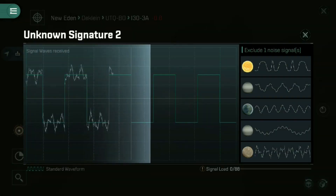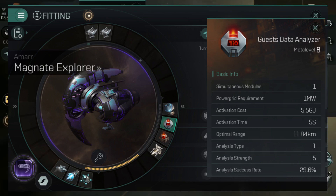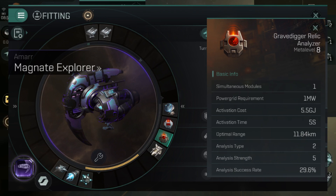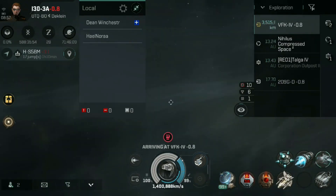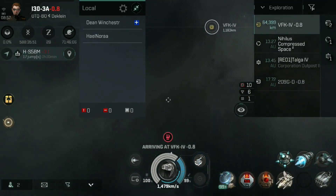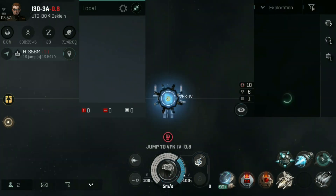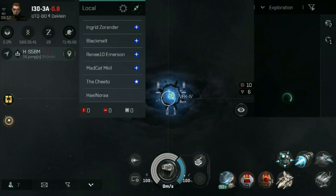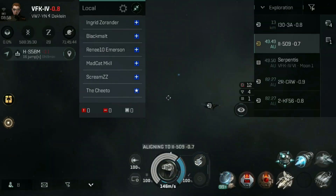The second and third modules that we need are the Data Analyzer and the Relic Analyzer. That is because you will be able to scan down two different types of sites that you can loot without having to do any form of combat. These two sites need their containers opened with one of these two modules, but you're not always going to know when you undock which one of these two modules you're going to need.